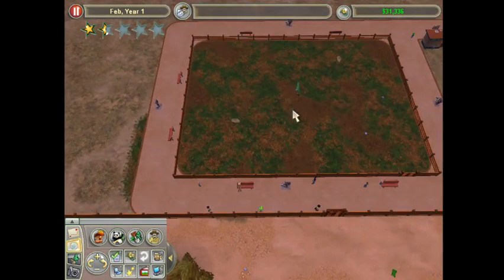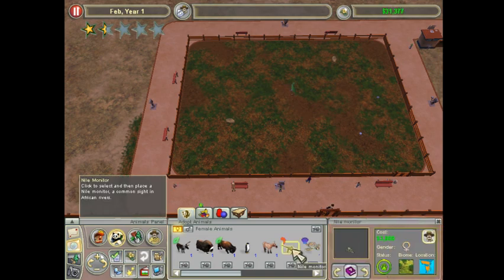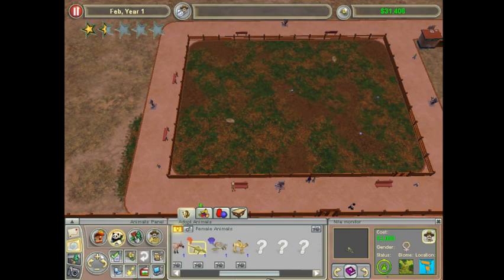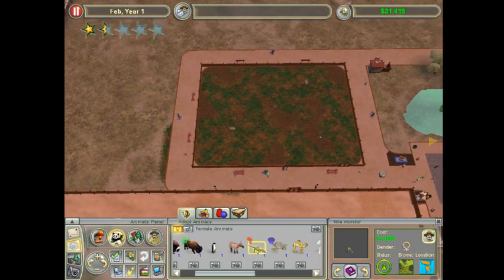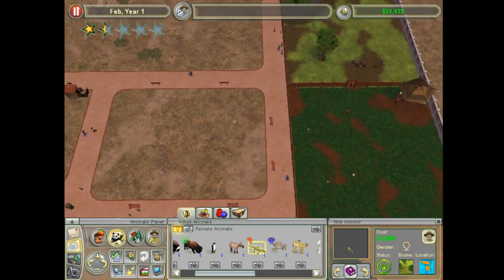The camels are happy. The Nile Monitor prefers wetlands. I think it's a predator, though, so I'm not sure if I actually want to put it in here.